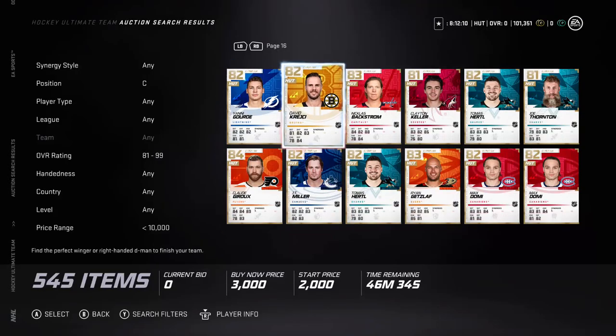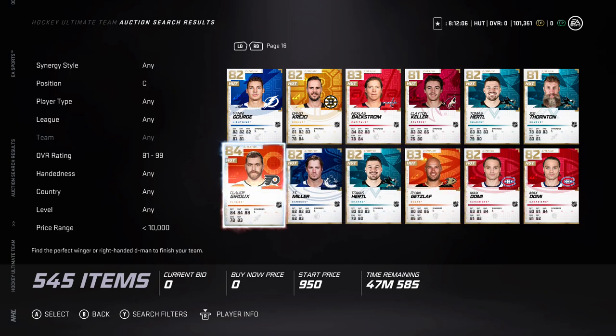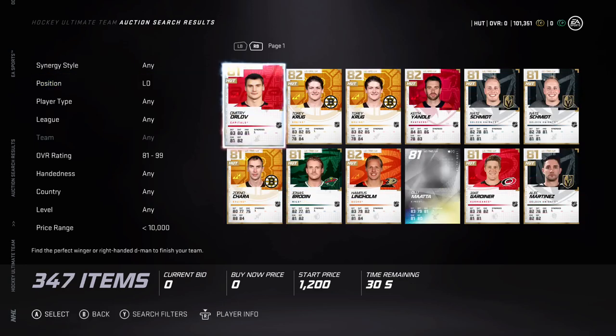Galchenyuk, he's only got 70 face-offs — I wouldn't recommend him. And Drayden is probably way out of the price range. So we're going to go now to left defenseman. Slush here bringing you a new video — this video is going to be the best left defenseman in the game for under 10K.